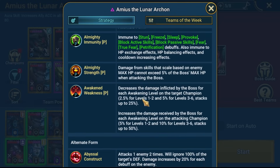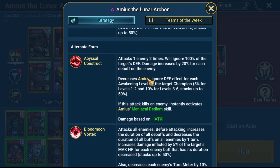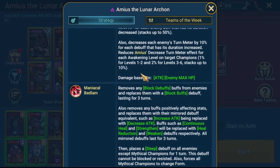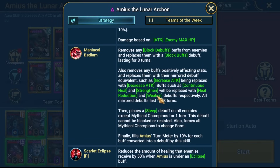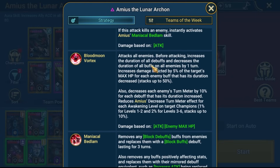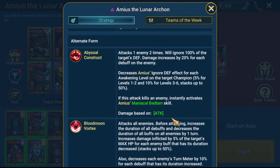If we set it up properly, he will A3, A2, A1 again. There are a couple of things on how to ensure that setup and we'll talk through it on the fight, but those are the fundamentals. Another thing - after he's done the A2 in the second form, we want to ensure that we have things such as Strengthen up.